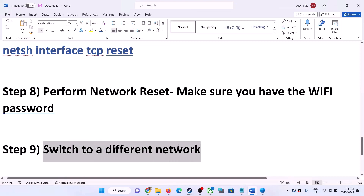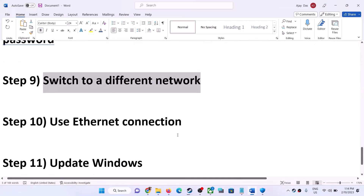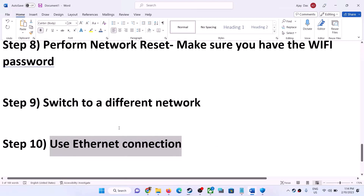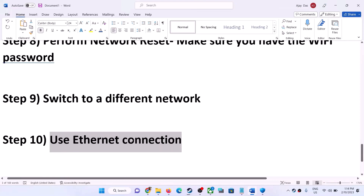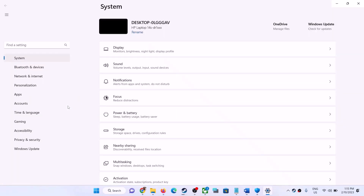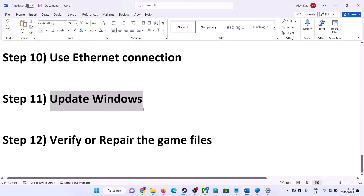After the restart, connect to your Wi-Fi by entering your password and then launch the game. Next, try switching to a different network if one is available. You can also use an Ethernet connection for a more stable connection. If you are still facing the problem, update Windows to the latest version. Go to Windows Update, click Check for Updates, and after all updates are installed, restart your computer and launch the game.